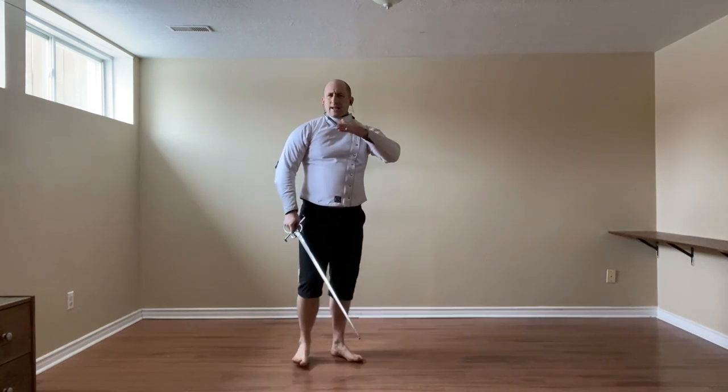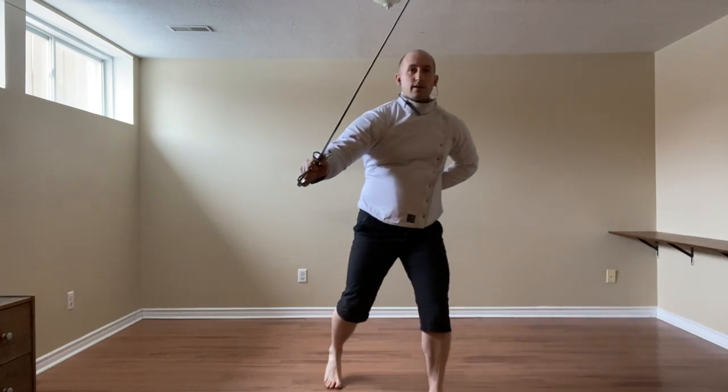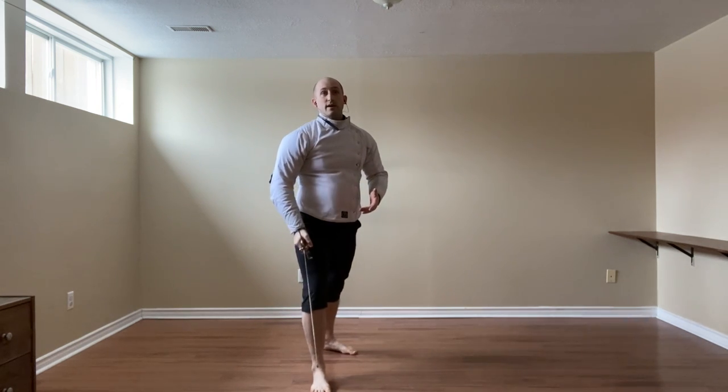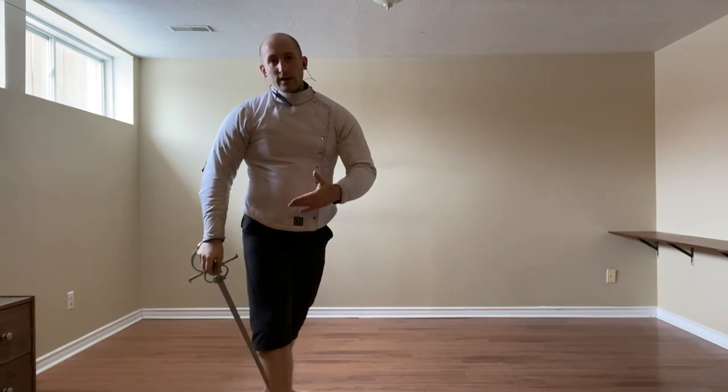Depending on what height we have, I may need to precede my follow-on with a Uri Doppio — or maybe I don't. So we're going to beat, and either I will cut up and do an Inbrocata, or in the case of a Pendette, for example, I could just raise this and strike.